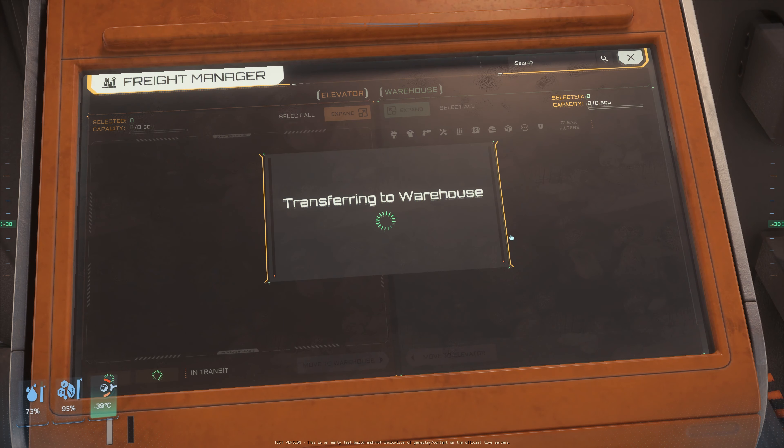So another thing I learned about freight elevators: it doesn't matter if it's here or in your home location — whatever freight elevator. Let's say you still have a lot of stuff inside the elevator and you have not taken them out yet. Whatever person, whether in your party or not, as long as they go to this terminal and click 'raise elevator,' they can bring this elevator to their warehouse. So whatever stuff that you had over there becomes theirs.